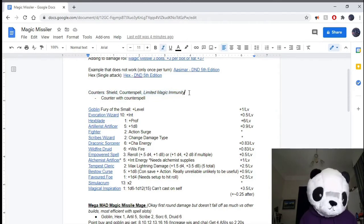The description of Limited Magic Immunity says 6th level spells and below have no effect, so perhaps if you're using a high level spell slot it still works — but I'm not sure on the rules. Just don't use this against Limited Magic Immunity, or talk to your DM about what they think.